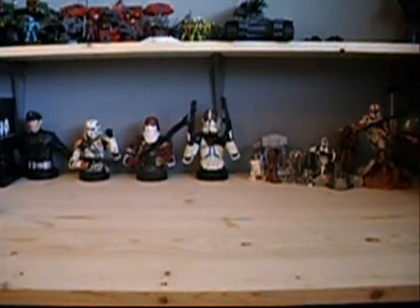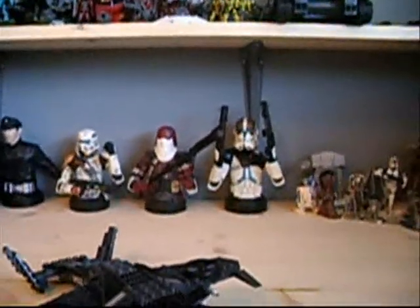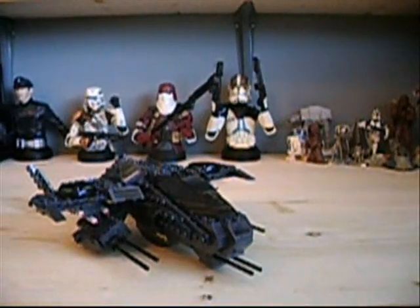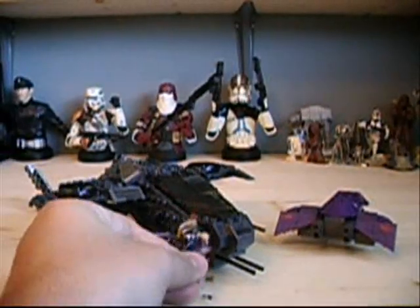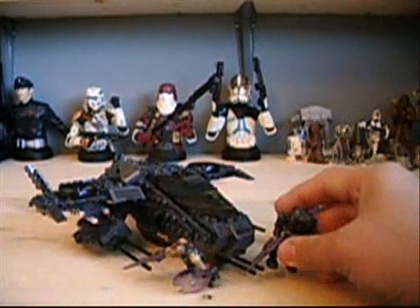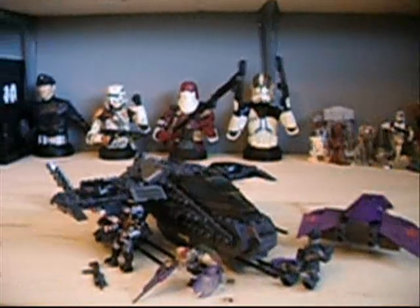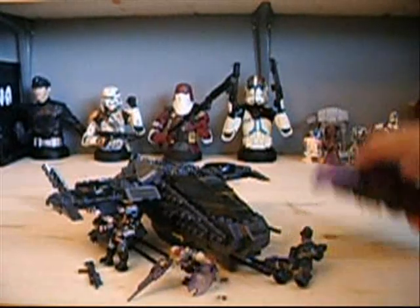Moving on to the actual set - you get one Hawk, one Ghost, and three figures: a Jackal, an Elite, and an ODST trooper. You get quite a bit for $15 on sale, and even at $20 it's a lot of stuff. I'll go over the Ghost first - it's the updated version, not the one from the first series of Halo Mega Bloks.